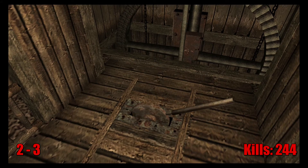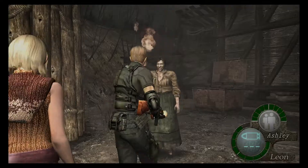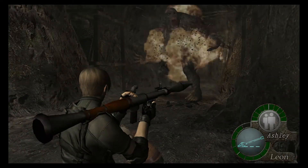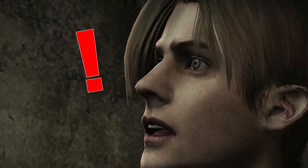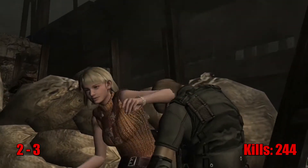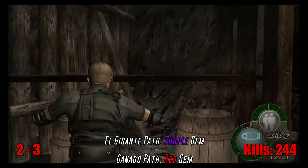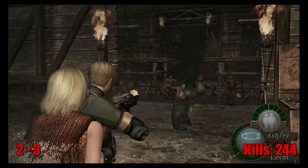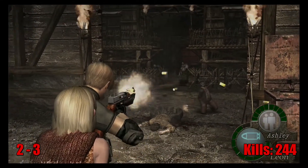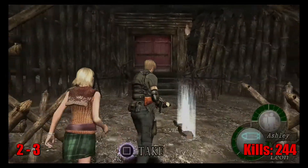Chapter 2-3 is the one with the split paths - you can fight either giant number 2, or a gauntlet of ganados including 2 chainsaw sisters. It was a tough decision, but I did both paths. I forced past the giant with a rocket and went Rambo on the horde. Fun fact: you have to do both paths if you want all the treasure - each path has a different colored gem for the elegant mask. Also, the ganados at the end of the camp are not infinite - they do end if you just stand your ground.